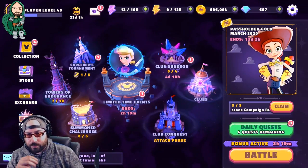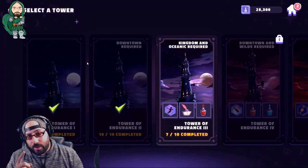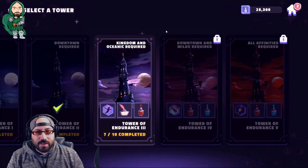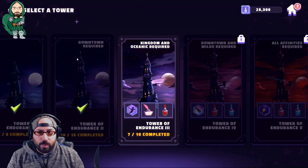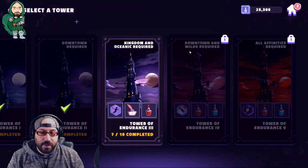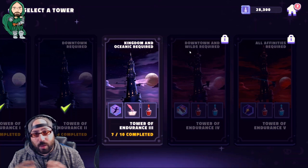Patch 10.0 has made a couple of changes. The first immediately noticeable change is the Tower of Endurance. Instead of being one tower you can complete one time and repeat every day for about 20,000 tower credits, it is now multiple towers divided among different classes and classifications. The first tower is pretty wide open, the second requires downtown characters, kingdom and oceanic, downtown and wilds characters, and all affinities are required at different stages.